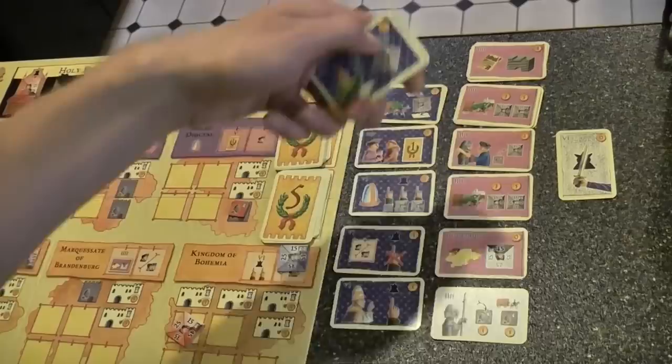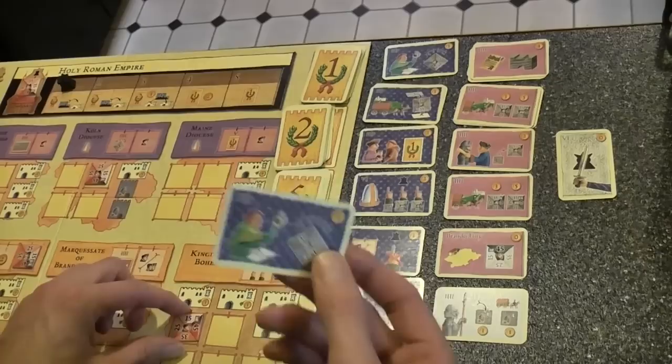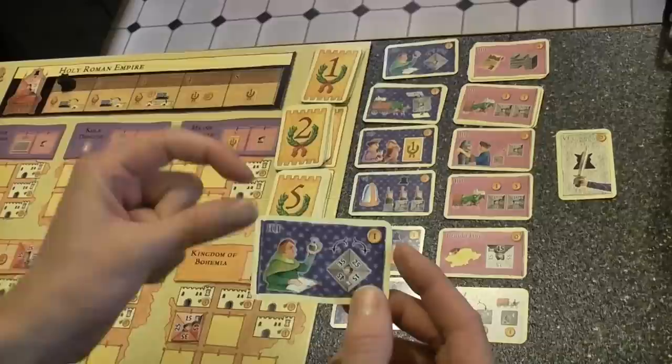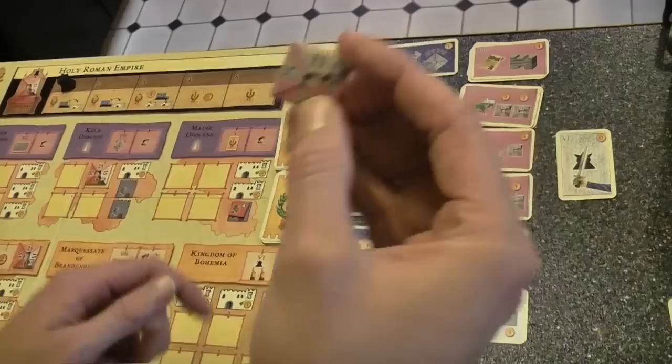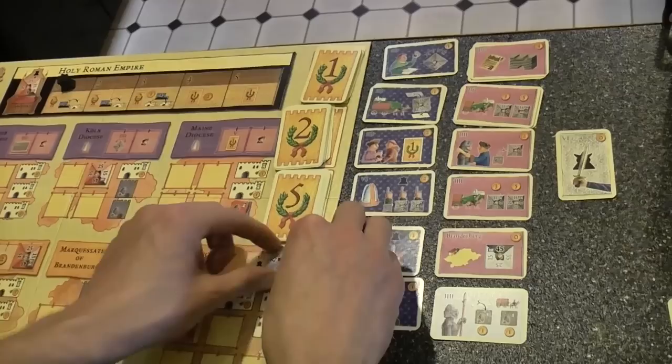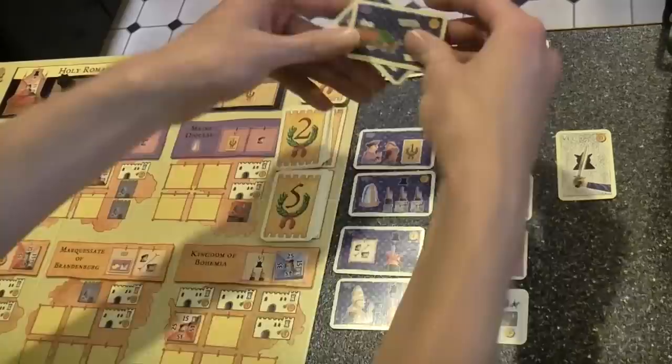Here we have our action cards. Starting with the Doctor — the Doctor can either be used to increase the health of your own people or to poison the other people. If I were to buy the Doctor card, I would pay one Thaler, move my Thaler marker down on the track, and keep the card to record it for descendants. Then I would either take one of my guys — say if he was 25 and I wanted him younger, I could turn him to 15 — or I could take one of the other players' people and make them older. So they either poison or heal.